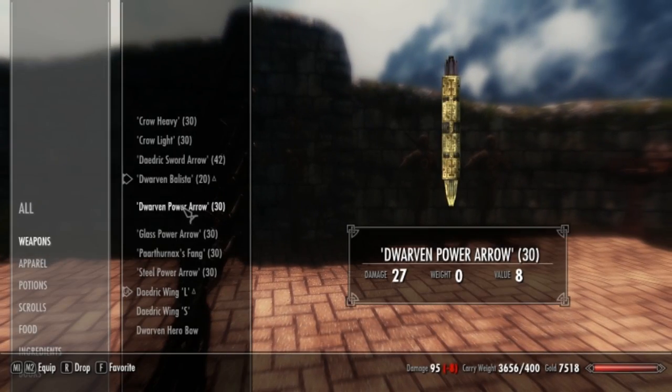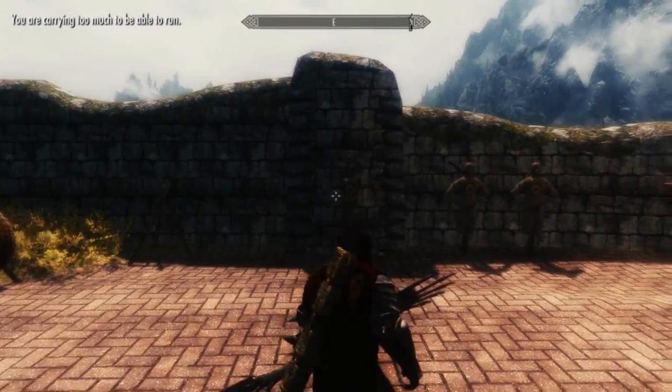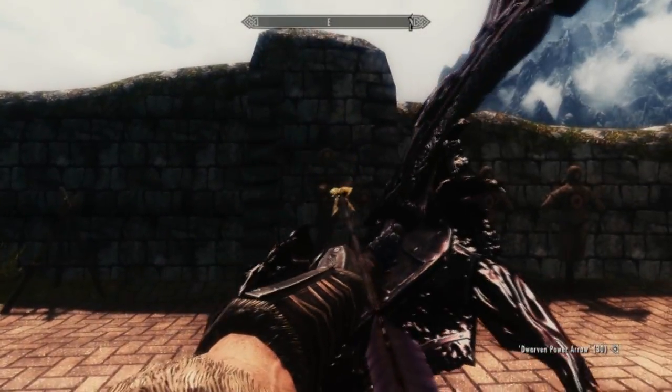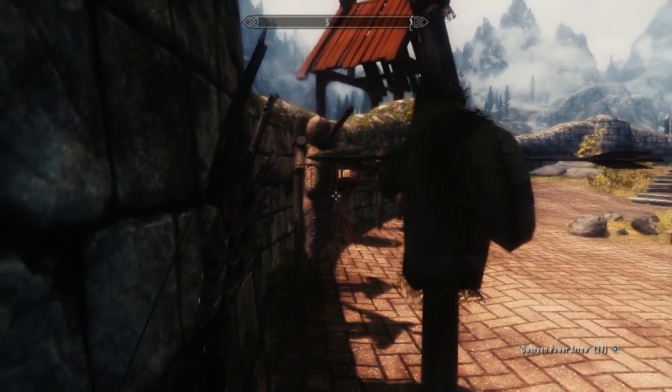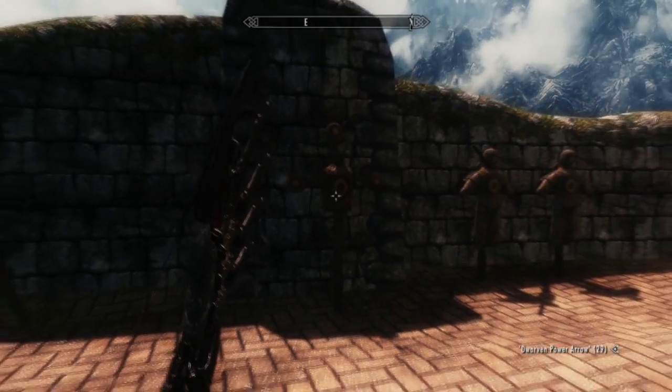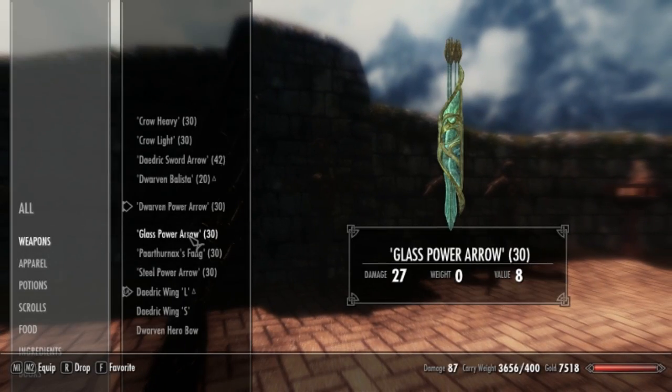Next arrows we have are Dwarven Power Arrows — basically just Dwarven Arrows that look a little cooler. Wow, that went right through. If I shot an Iron Arrow at that, it would not go right through.